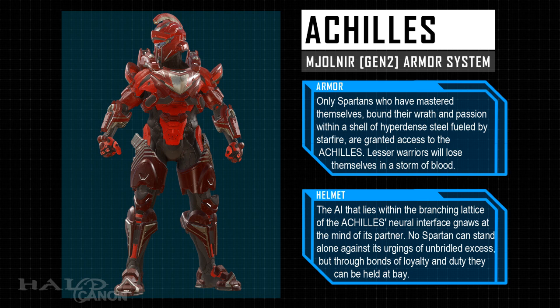No Spartan can stand alone against its urges of unbridled access, but through bonds of loyalty and duty, they can be held at bay. There are some interesting references to the legend of Achilles here — binding wrath and passion, for example — and this notion of an AI that lies within the Achilles' neural interface gnawing at the mind of its user, which would seem to reference the great rage of the legendary Achilles himself. Halo universe-wise, I'm interested to know what sort of AI this is and why it would be part of the system. I'd love to see a game, or perhaps just a story, that details this a little more.